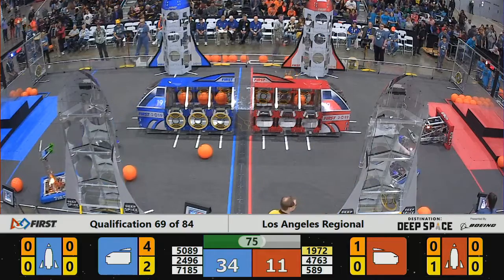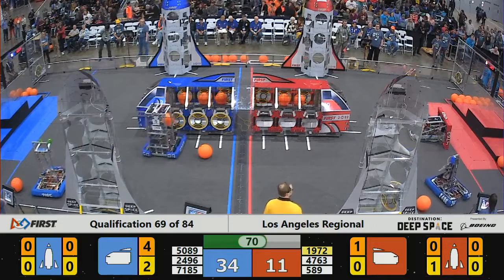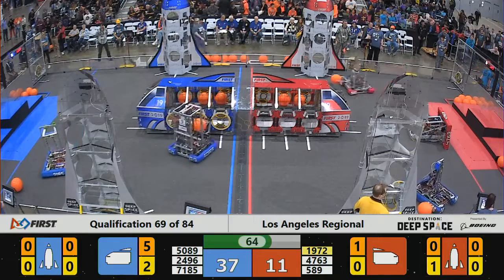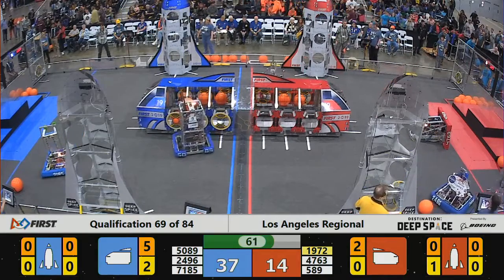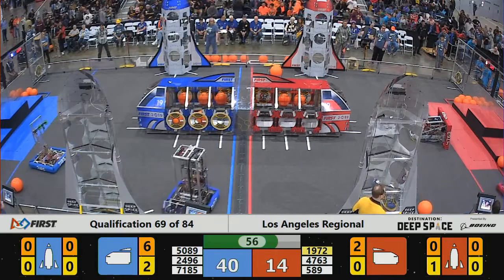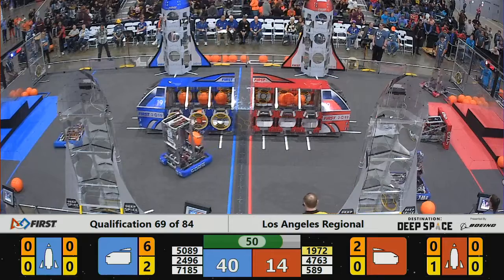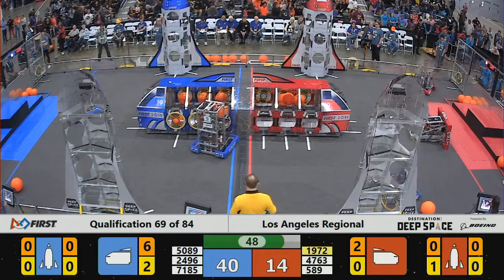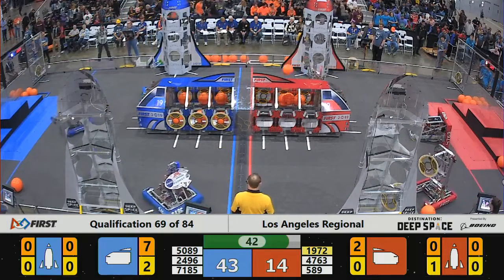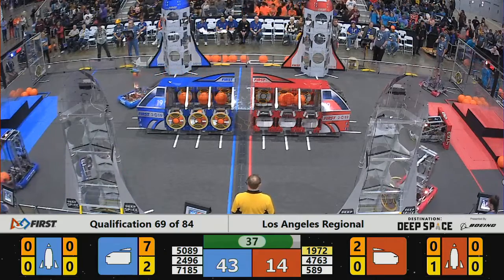Blue Alliance jumping into a very substantial lead. 75 seconds — a minute and a quarter. 1972 has got an interesting challenge: they've got a hatch cover kind of tied up in the front of their rover. They've got it cleared now. There's a rule that you can only possess one game piece, even if it's incidental, so they had to clear that in order to compete further. 45 seconds to go. Very substantial lead for the Blue Alliance, with the advantage of playing three-on-two.